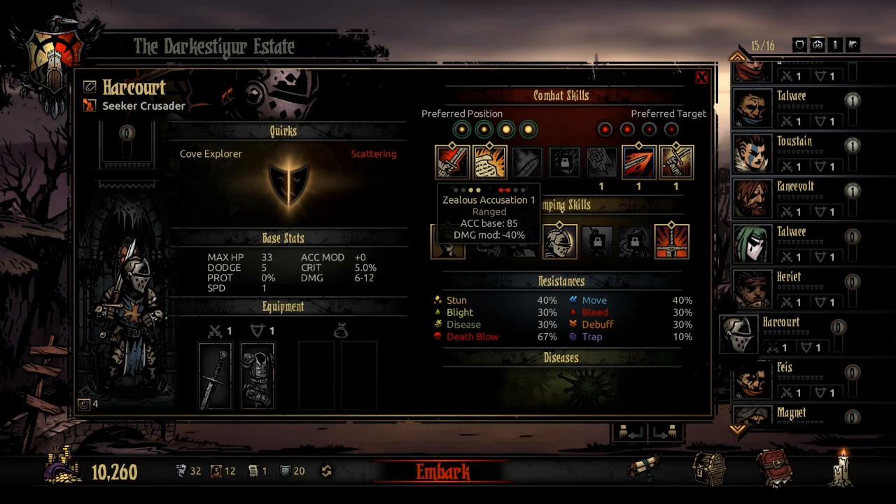The next skill is Zealous Acquisition. If you look, there's a line between the first and second row dots, which means it attacks both of them. It's really useful when you've nearly killed an enemy in rank 1 or 2 — you can finish that one off while also dealing damage to the other, so you're killing one and damaging one at the same time.